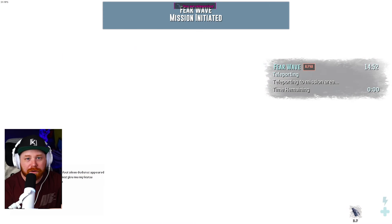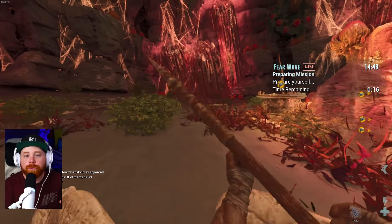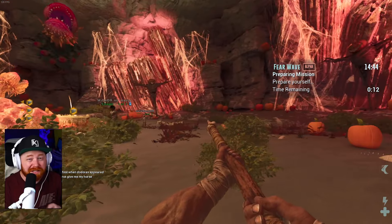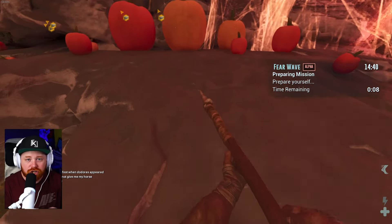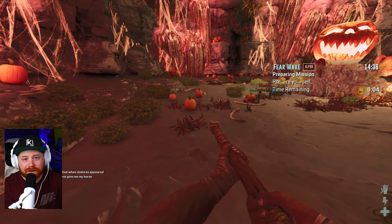Alright, so diving right in, we've got a couple of different rounds here for this mission. The very first one, you will see these little podiums when you load in. You'll have a couple of different options — you can pick between a spear, which is given to you by default, a bow, or even a slingshot. All of these options are viable.